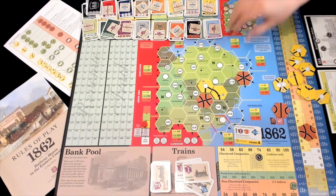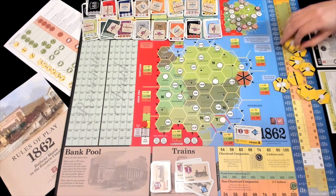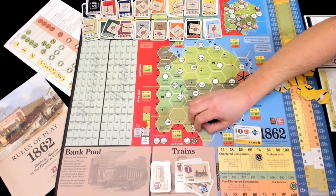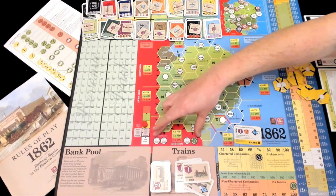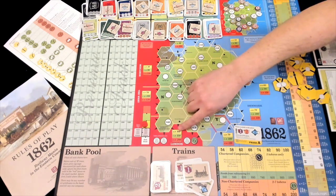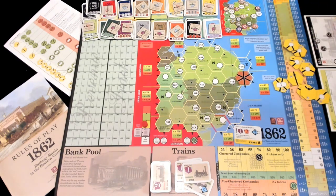The other thing you can do is build a station in London. There are only four spots. If you want to run to London — which is the good off-board, going 100, 150, 200 — you have to have a token there. If you don't have a token there, you can't go to London.